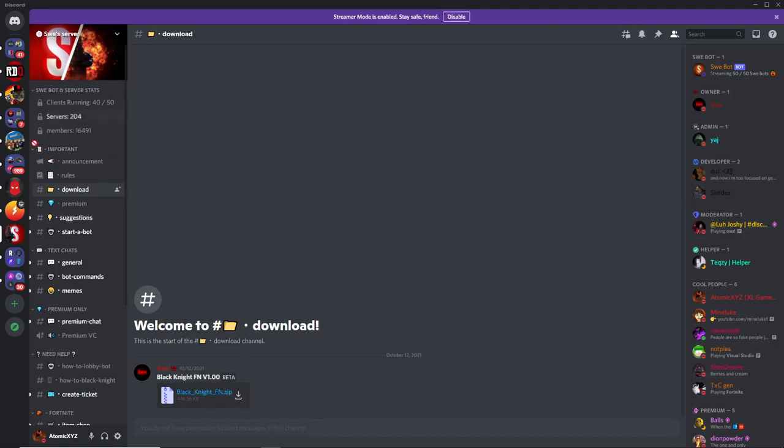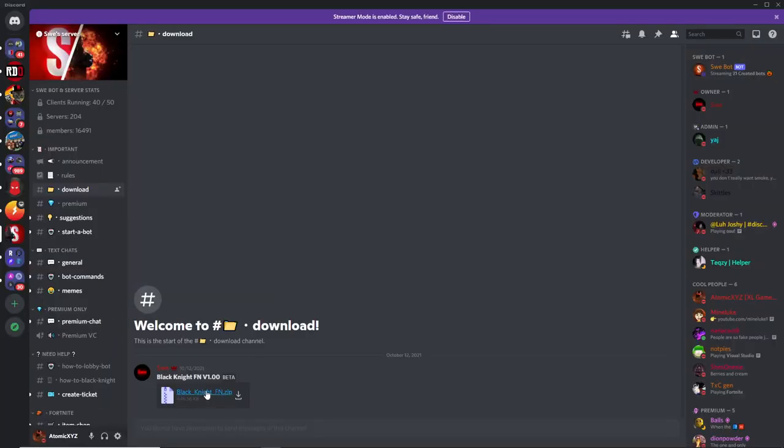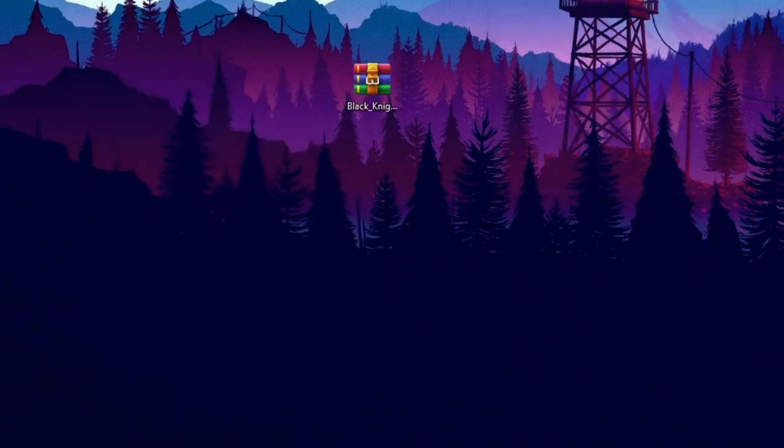Once you're in his server, when you click the link you want to go down to the download channel and click on the download right here, and that'll download it to your computer. Once you download the private server, just right-click on it and you can extract it with whatever extracting tool you want to use. I'm using WinRAR. Just extract it to a folder.